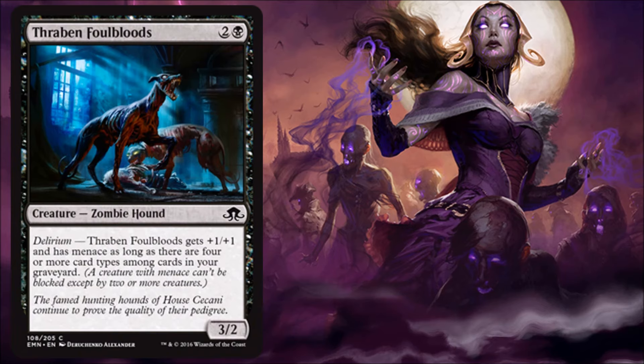Thraben Foulbloods — I kind of like this card. It's a smaller version of the Hounds we saw in Shadows Over Innistrad, which I always thought were a little too clunky. I played with them and sometimes got value with Delirium, but this time I feel a little better because I don't mind paying three for a 3/2. That can still have some nice board presence on turn three, and then when I get Delirium, it becomes a 4/3 with Menace. I think this is a fairly good limited card.